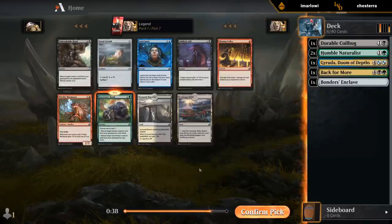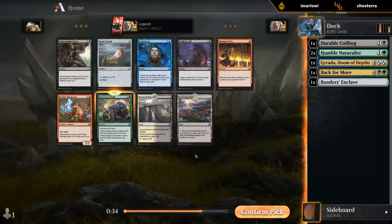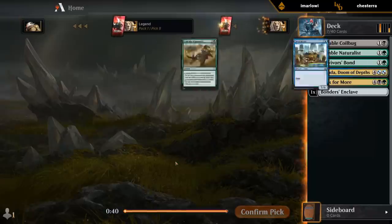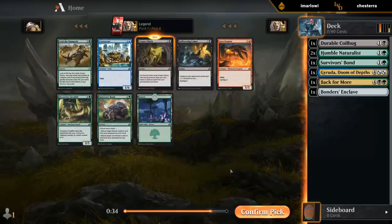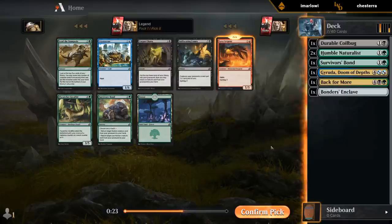Survivor's Bond could be decent — we've got the Naturalists that are humans and Keruga that's non-human. Otherwise it would probably be the Evolving Wilds, or maybe Anticipate if we want to dip into blue. Corpse Churn versus another Survivor's Bond. There's also Lava Serpent if I want to dip into red, which I can cycle and reanimate with Back for More.